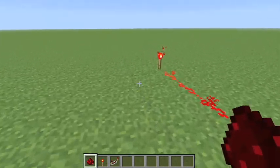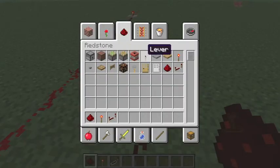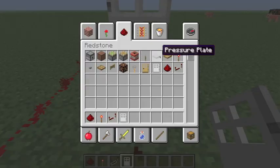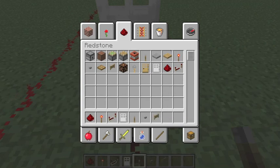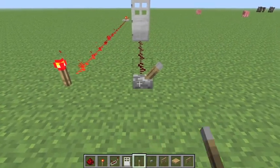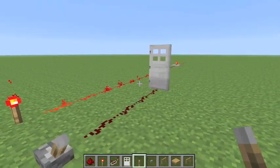Now let's do levers. Levers ignite doors, same with buttons — but I'll get into those in a moment. There's also fence gates, wooden pressure plates, and stone pressure plates. So this is a lever: flip it and it'll keep the door open; close it and it'll shut.